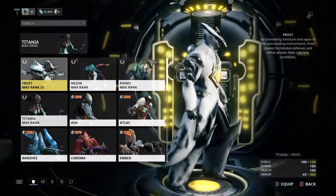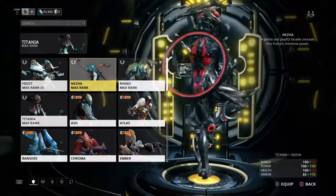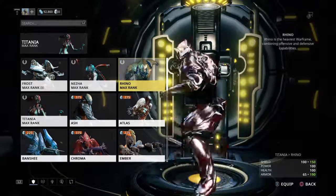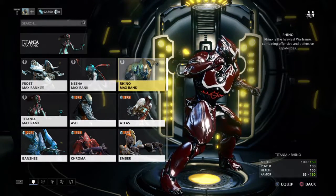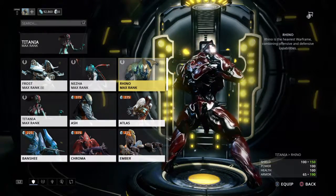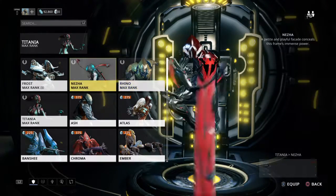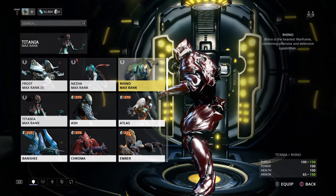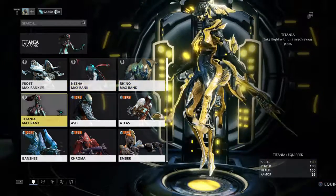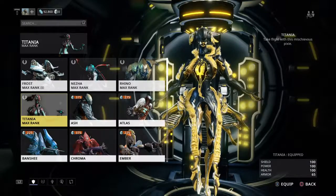So now I have four Warframes. Frost, who is my strongest. Nezha, who is the fastest. Rhino — I don't really use him, I don't really care for Rhino that much. His powers aren't great; he has good defense but Nezha has better defense in my opinion. And then there's Titania, who can fly around and she's just an all-around good character.